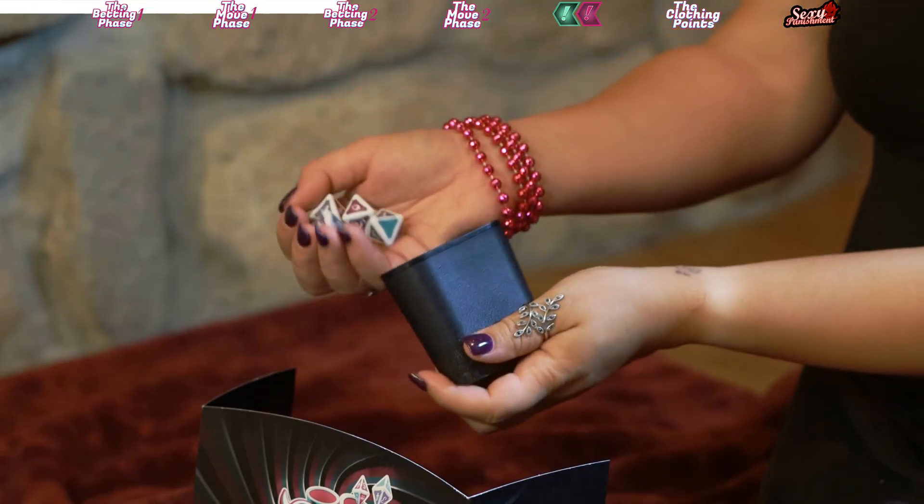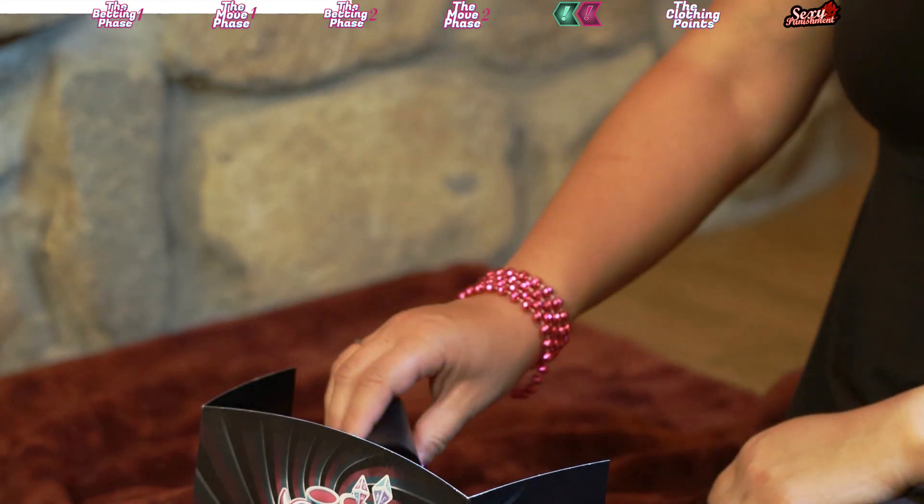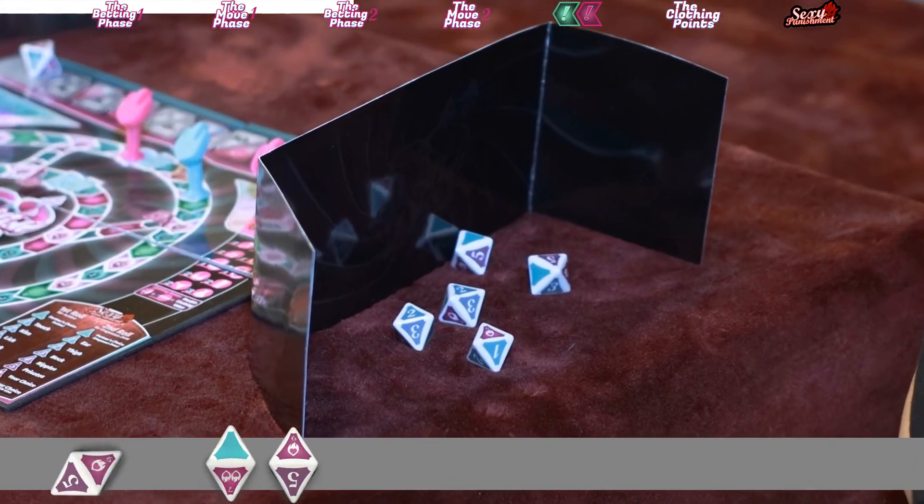Now that the move phase is finished, they will go back and do the betting phase again. They will go back and forth between the move phase and the betting phase until one player wins — or until someone gets too turned on to continue playing. Elodie gets to go first because she won the last betting phase. They roll behind the dividers again.